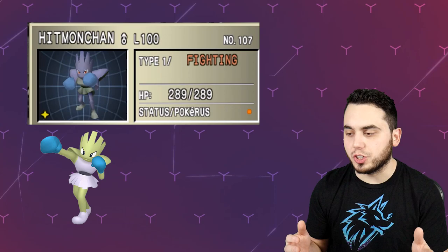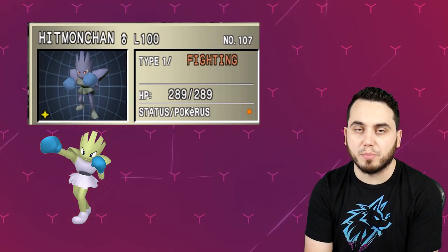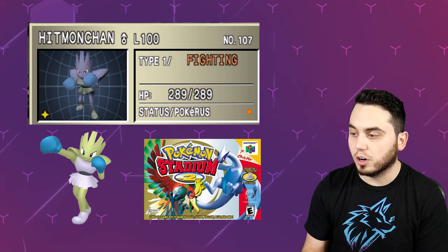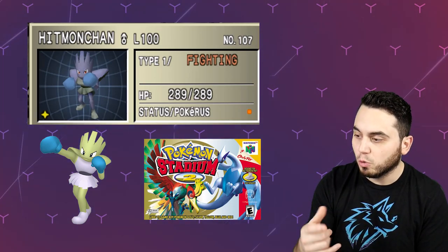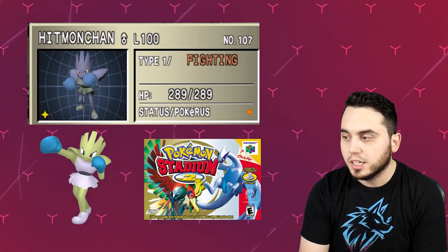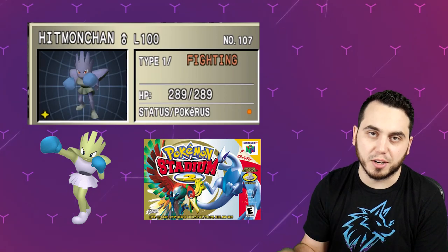This is one that's pretty different too — Hitmonchan. Hitmonchan is a Shiny I do quite like. I love those blue boxing gloves; it makes it really stand out from its regular sprite, and I think that alone makes this one of the better kind of main series Shinies. But in Stadium 2, it still had those blue boxing gloves, but its skin color was totally different — it's got almost like a bluish purple skin color. Its clothing is almost reversed with its body, so the two Shinies are almost flopped in terms of the clothing and the body. I think the blue boxing gloves are the defining trait for Hitmonchan either way.